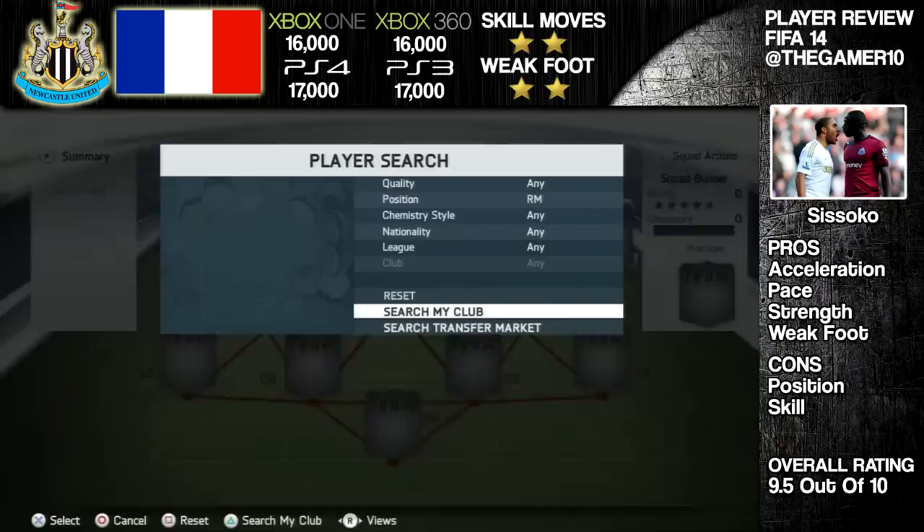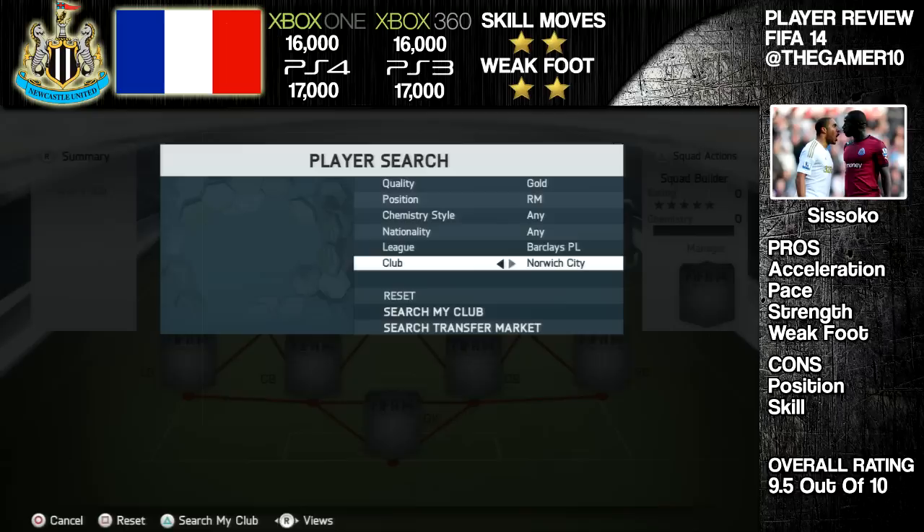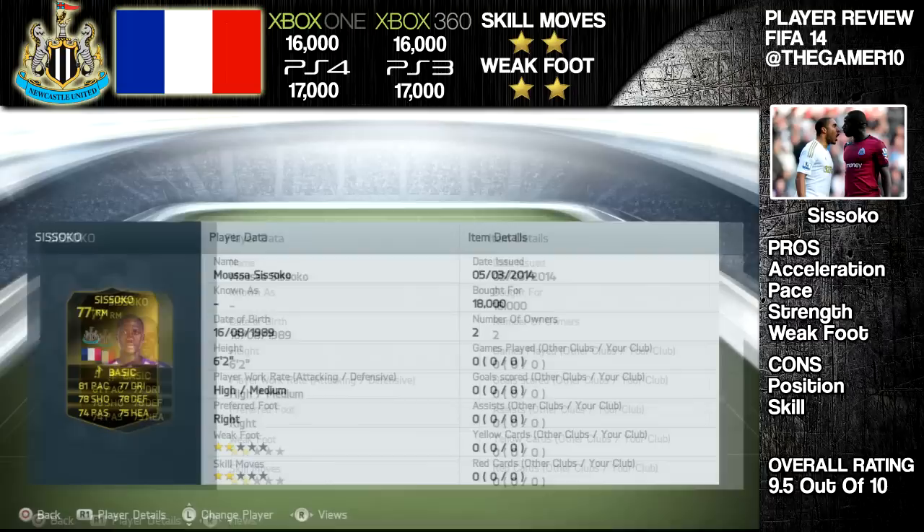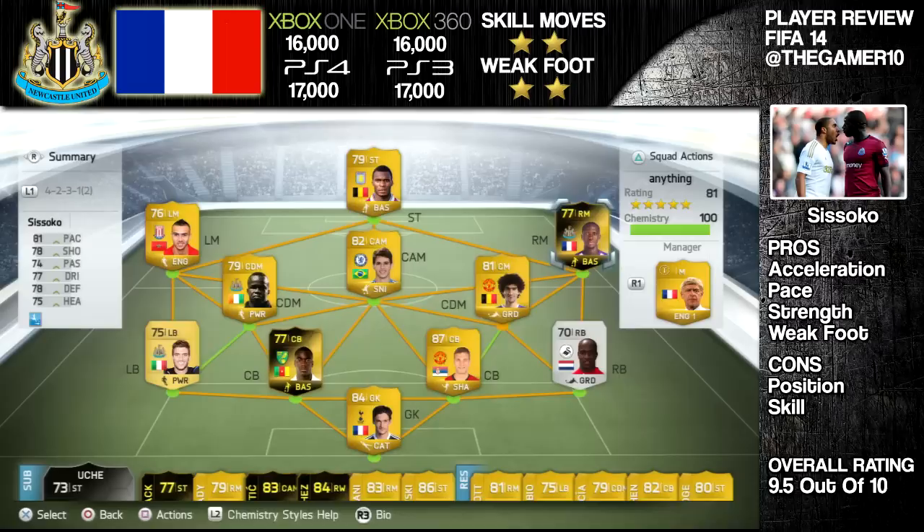Hey, what is going on there YouTube, this is GameRethys5. I'm bringing you another inform player review. This time we're going to have the inform Musa Sissoko, the right midfielder for Newcastle. He's from France and usually plays centre mid or central attacking mid, but this inform is in the right mid position. He cost me 18,000 coins, he's a 2-star skill move and a 2-star weak foot. He's 6 foot 2, and this is the team that I played him in — an average Barclays Premier League squad, not really amazing, just an average team.